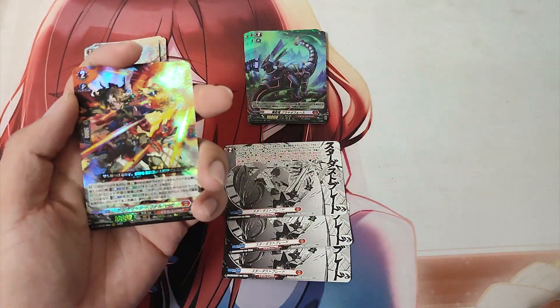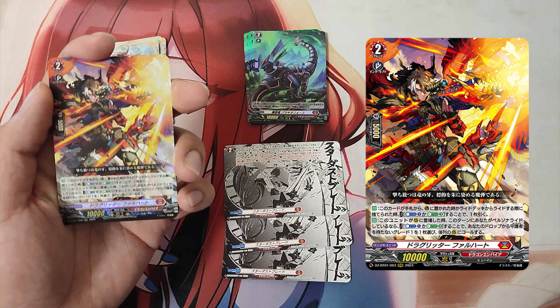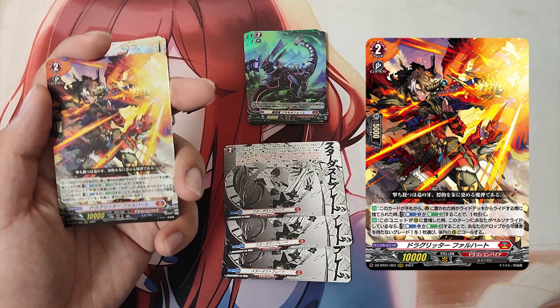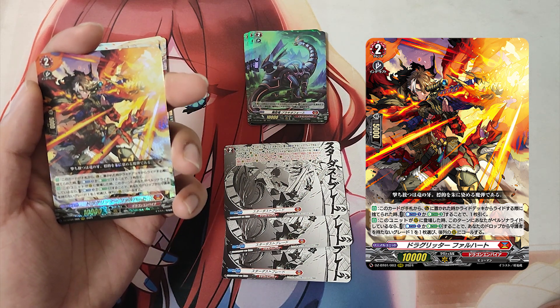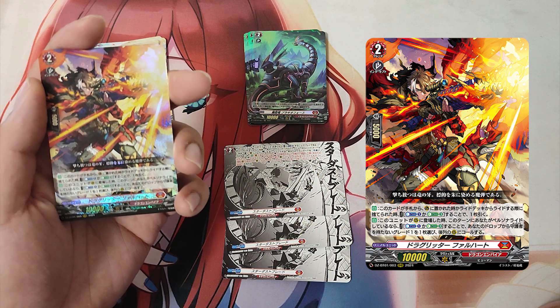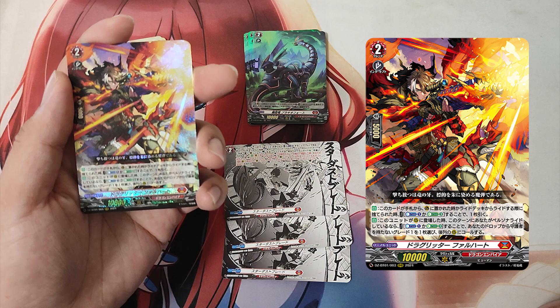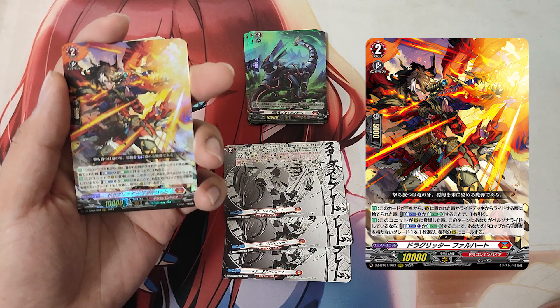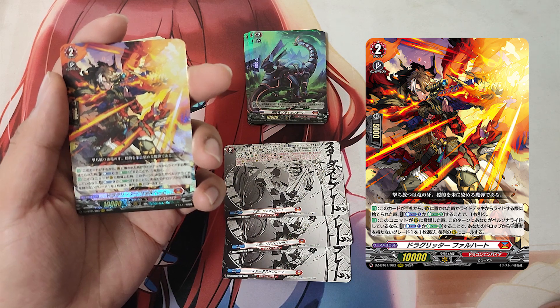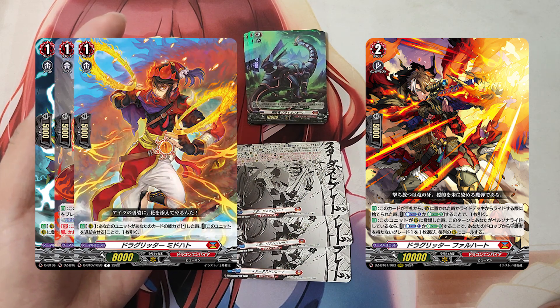The Grade 2, Drag Raider Farhat. 1st skill: Auto. When this card is put on the guardian circle from hand or discarded from hand while riding from the ride deck, cost: Counter Blast 1 or Energy Blast 3. If the cost is paid, draw a card. 2nd skill: Auto. When this unit is placed on the rearguard circle, if your persona rode this turn, cost: Counter Blast 1 or Energy Blast 3. If the cost is paid, choose a Grade 1 card without Sentinel from your drop and call it to the back row rearguard circle.